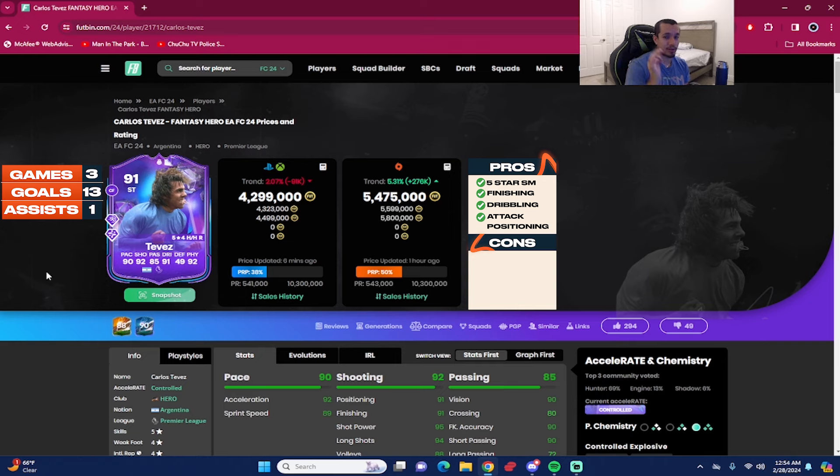Next pro is the dribbling — actually pretty solid: 88 agility, 89 balance, 95 reactions, 91 ball control, 92 dribbling. At 5'7", he feels very clean with step overs, reverse elasticos, scoop turns — every skill move you can think of feels very responsive even in bad gameplay. Combine that with Trickster on basic and Technical on plus — absolutely fire.